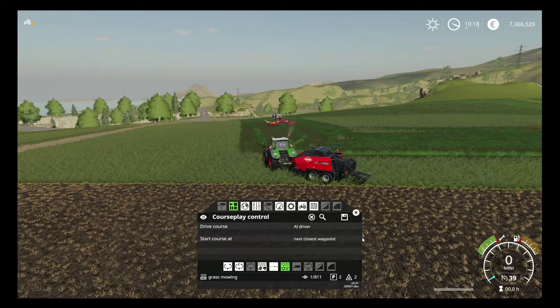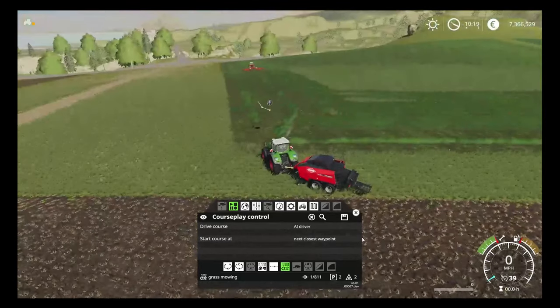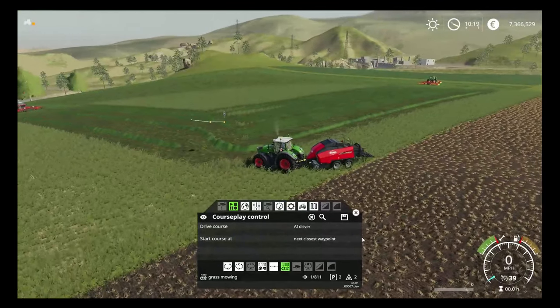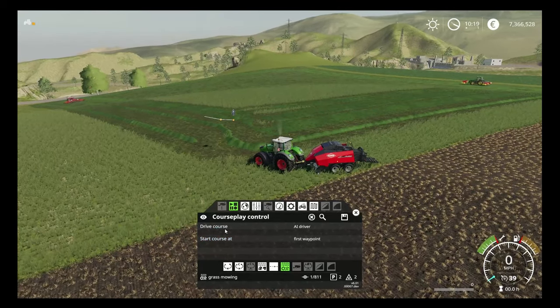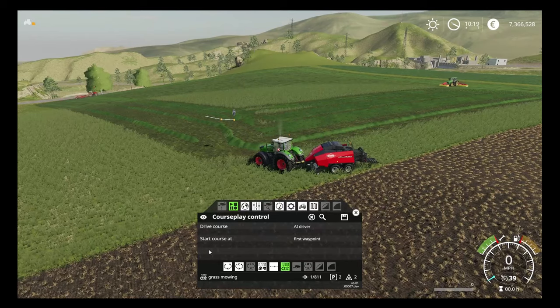Now that the Massey's got a bit of space, we're going to jump into the baler. With the baler it's very straightforward to do. We're using the exact same course that we've already set up, which is great news — it's the same course set up for the mower. We don't really need to change anything at all. All we need to do is click onto our nearest waypoint, go to our first waypoint, and what we should find is that this is going to start to drive through and follow the same track that our rake has taken, which is the most important one really.